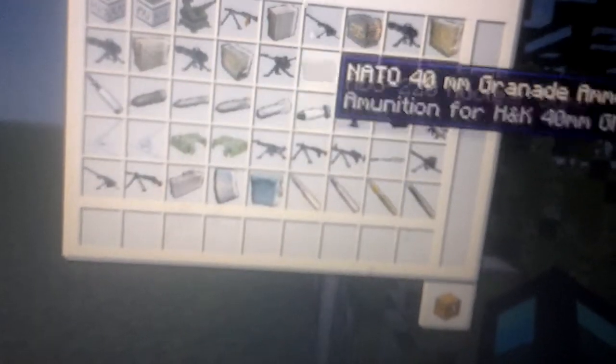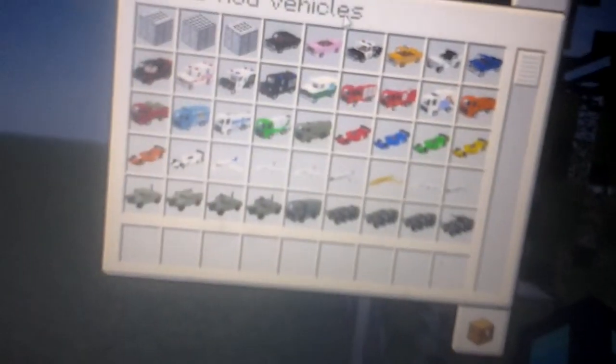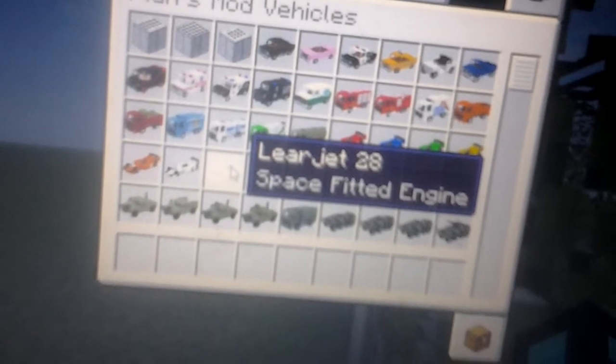This is a series, and this is part one — part one: airplanes. So we're gonna be taking a look at the rear jet Boeing 707.